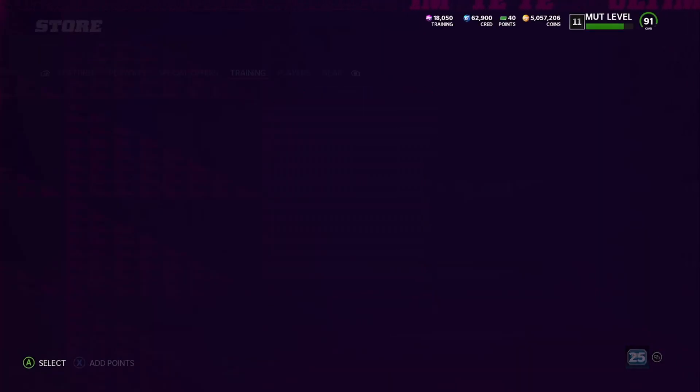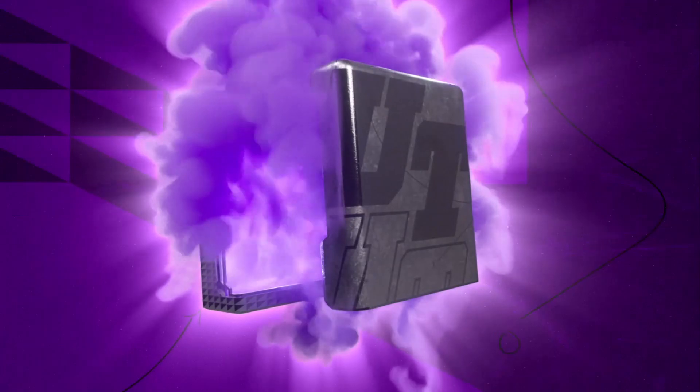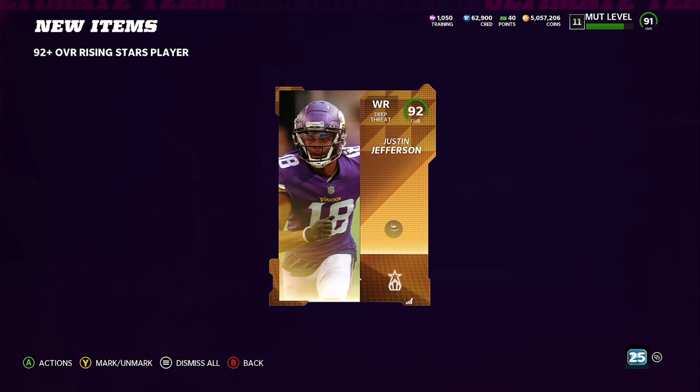94 Warner — get that! And we're left with one more pack. Can we clutch it out with three new Rising Stars instead of just two? A 92 Justin Jefferson. Jesus Christ.